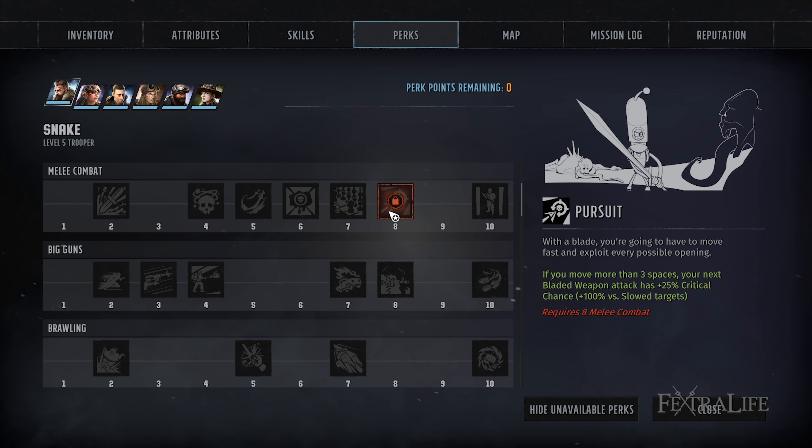Pursuit: this perk gives you an extra 25% critical chance if you've moved three spaces to attack with a bladed weapon. This passive ability is what pushes your critical strike chance to 100% later in the game when you first attack each round. You will almost always need to move three or more squares, and since your combat speed should be high, this will cost very little AP.